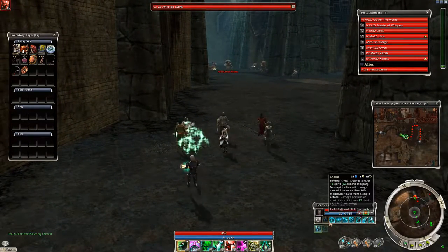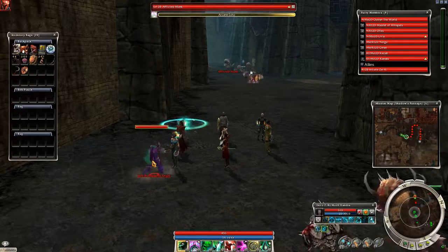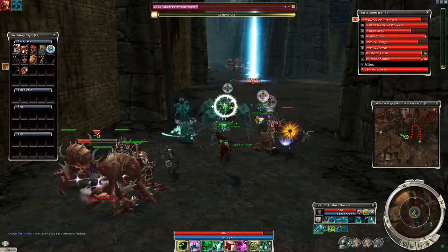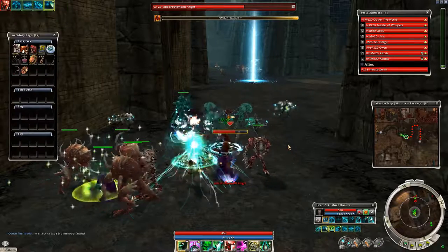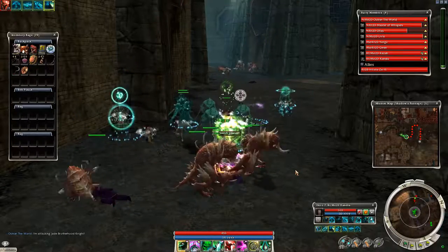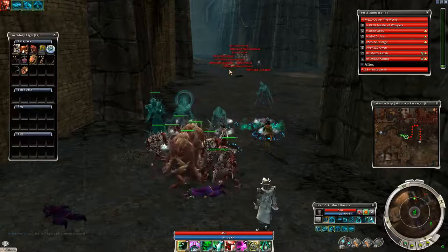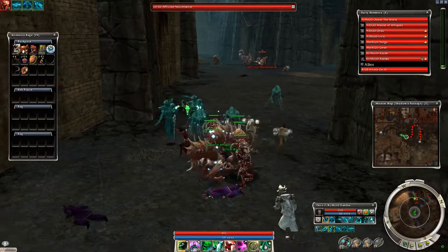And this is already the last group you really need to deal with. Keep in mind that as you approach it, some Jade Brotherhood will spawn. But to the best of my knowledge, these are not the buffed Winds of Change Jade Brotherhood — these are the default standard enemies that you get in Factions, and thus they should be a cakewalk. If your team build is struggling with three of those guys, then you should not be attempting Winds of Change.